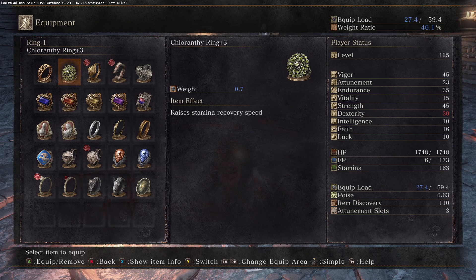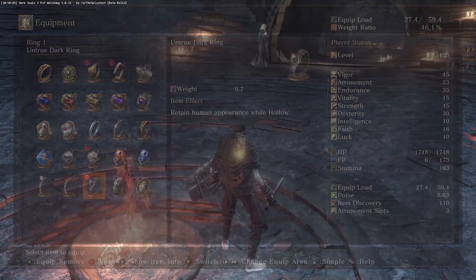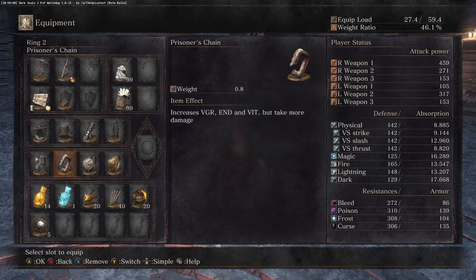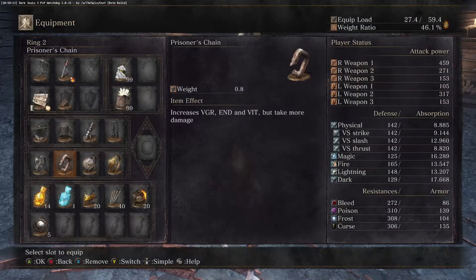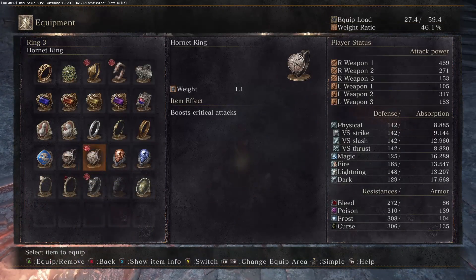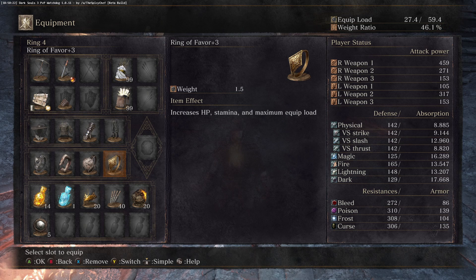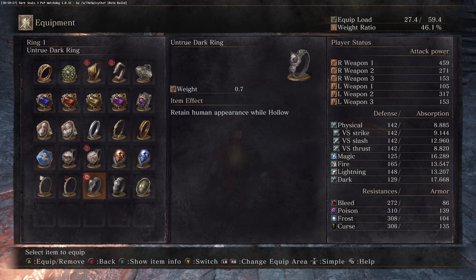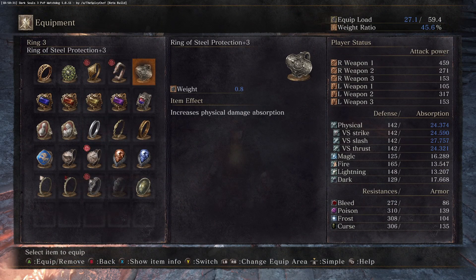I also have the stamina ring. Ring of Favor and Protection is great. Then there's the Prisoner's Chain. Ring of Favor and Protection and Prisoner's Chain never change. The other two rings I'd have are the obscuring ring and ring of protection — that's all up to your ring preference.